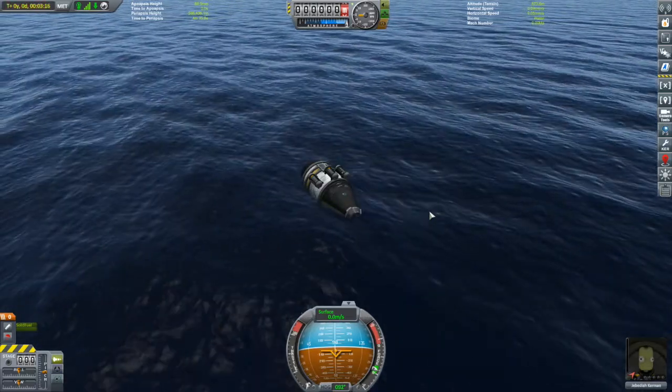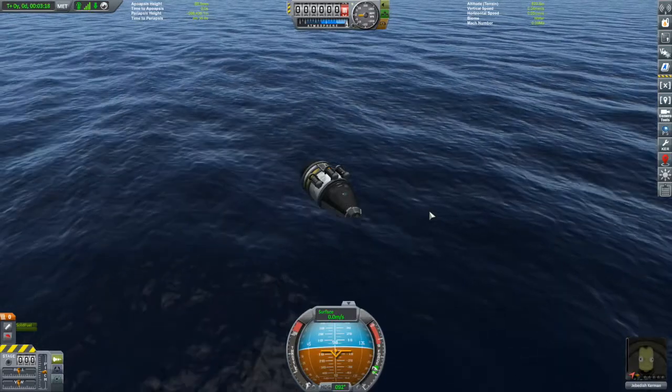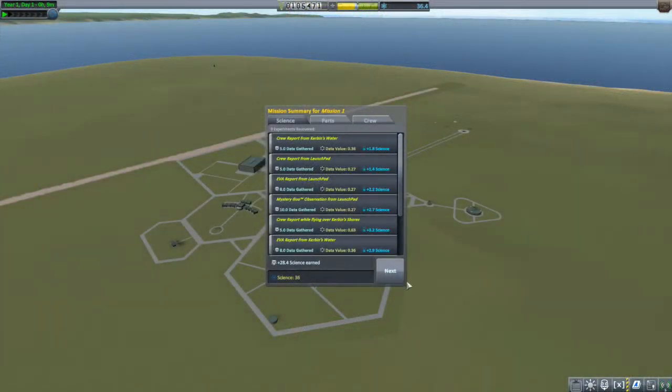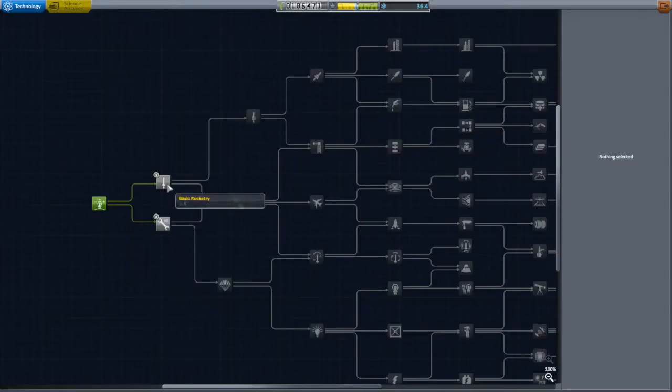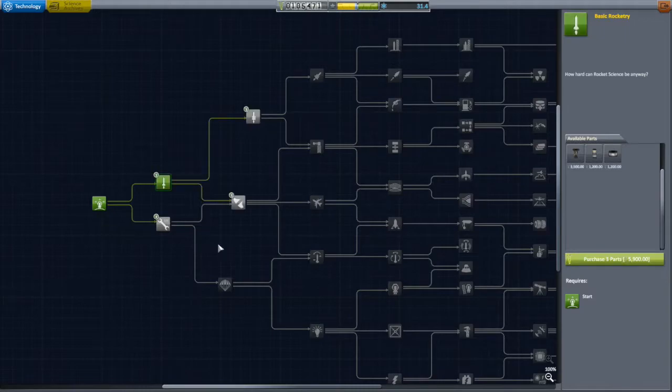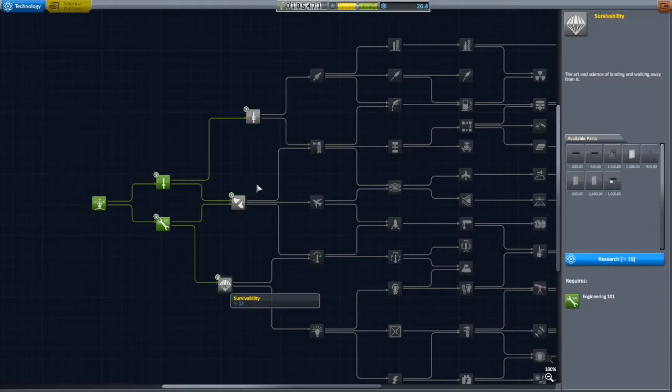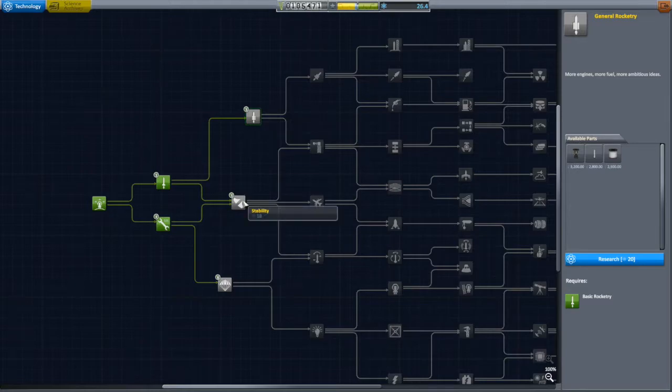All that's left now is to recover and take a look at what we have earned. That earned us 36 science. And with that I unlocked basic rocketry and engineering 101. This gives me the first liquid fuel engine, bigger SRBs, a stack decoupler, a thermometer for more science, and my first communication antennas.